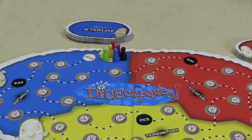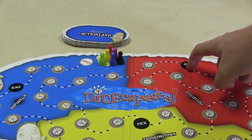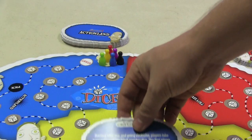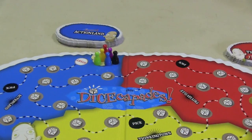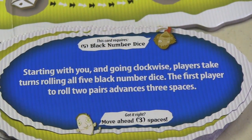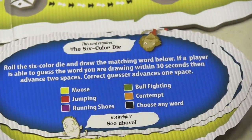On your turn, you draw a card from the section of the area you're in — unless you're on one of the pick spots, then you can pick any of the three cards. For example, an Action Land card might say: starting with you and going clockwise, players take turns rolling all five black number dice. First player to roll two pairs advances three spaces.